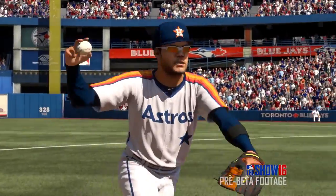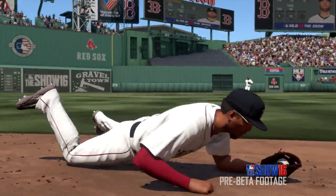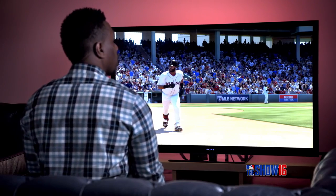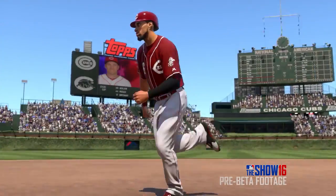Moving on, we have Jose Altuve turning a double play. We've added over 50 new double play animations in the game. The next scene we see Xander Bogaerts using one of our new dive throw animations — we've recorded over 100 of those for The Show 16. The next shot we see is Pablo Sandoval running from first base to second, and if you look really closely, Pablo Sandoval's running gait, speed, and stride is a little bit different from Billy Hamilton's. We've added three brand new running styles for MLB The Show 16: small, athletic, and lumbering — plus the normal one from last year, bringing our total to four. So all players won't run the bases in the same way.